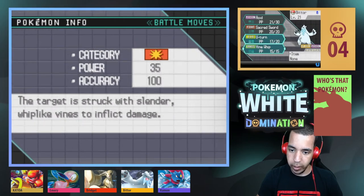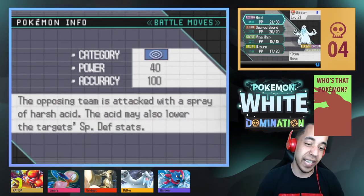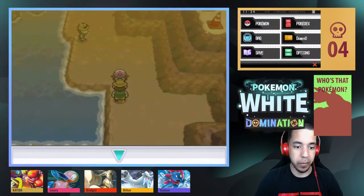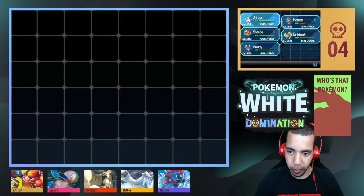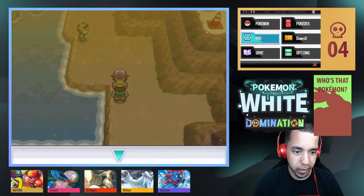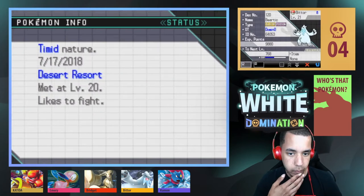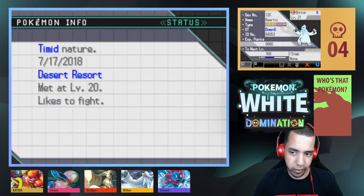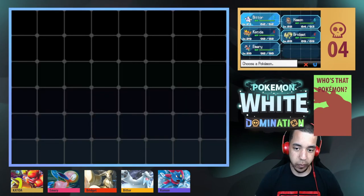Vine Whip. Okay, Sacred Sword is by far my best move but Acid is now STAB so now it'll do 60 base power. I am not upset. The only thing I'm upset about is having to use super potions so often. Soon I'm going to have to use my hyper potions, but that's okay — it's why I have them. Let me check out Bittor's stats again. He likes special attack — for electric-poison I'm okay with that. He has Natural Cure.